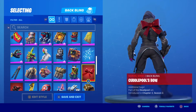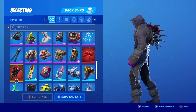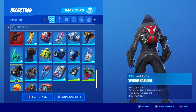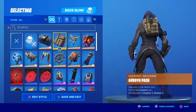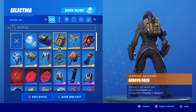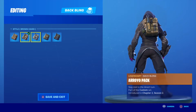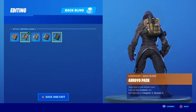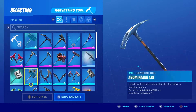I got new items for Cuddle Pool, Raven Pool, and some other back bling. We have Cuddle Pool's bow — a beautiful red bow for those wearing Cuddle Pool's outfit — and Raven Pool's cage, a nice cage backpack with a skeleton style. There's also the Arroyo pack — stay cool in the desert sun — with alternate styles like arctic, jungle, and urban camo variants.